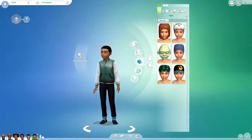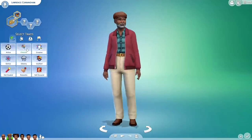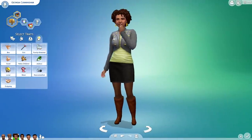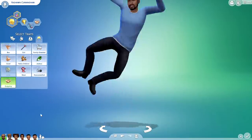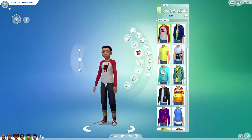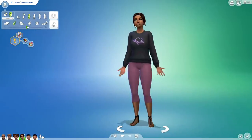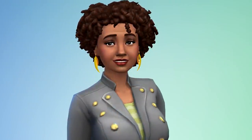Anyway guys, this is the end of the Create-a-Sim! Let me know in the comments down below who is your favorite Cunningham, what you think about this family, and what kind of families you'd like to see in the future. If you're going to be downloading them from the gallery, make sure you leave me a comment and favorite them — it really does help. I love reading through all your comments, it really does brighten up my day. So with that said, don't forget to comment, rate, and subscribe — I will see you all next time!